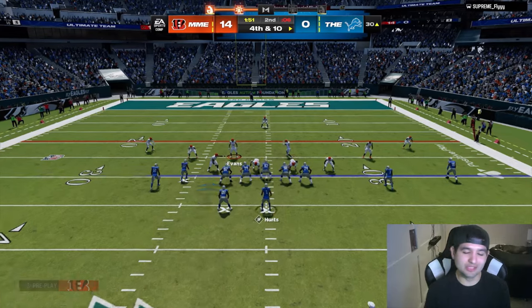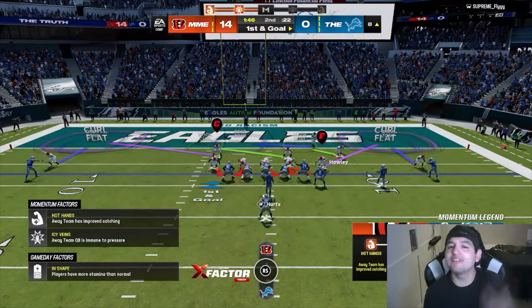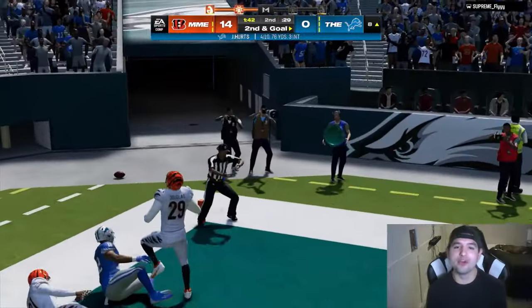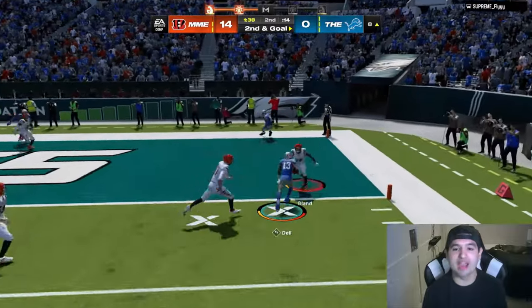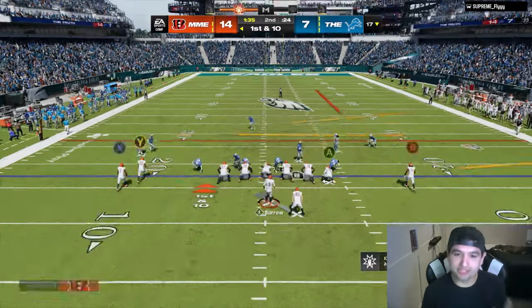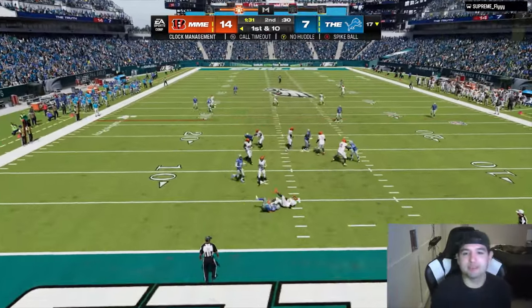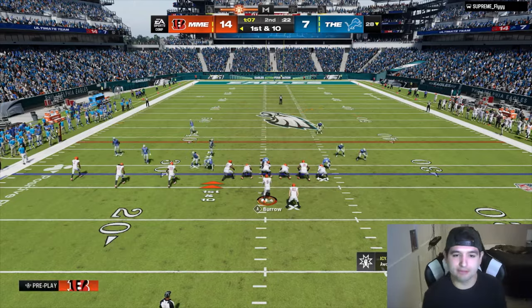Another sack right there - time and time again I've said it, I absolutely love CD Deuce. This card is so cracked. Eventually we'll have to replace him just to get a new face in there. Then it's getting burned - every time I mention how good somebody is they immediately get cooked the next play. Rasul Douglas making a play though! One-on-one fade against Rasul Douglas - very bold. Joe Burrow is five for six with two touchdowns so far in the first half.